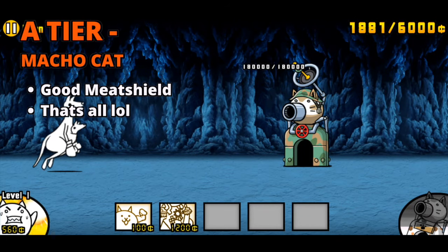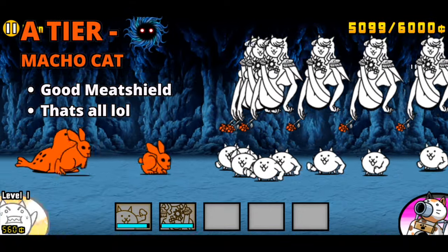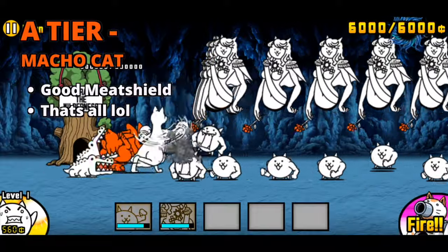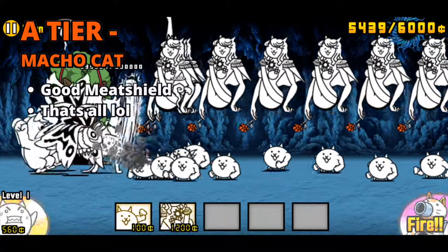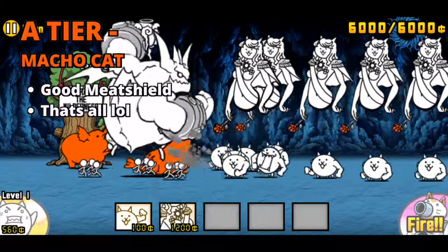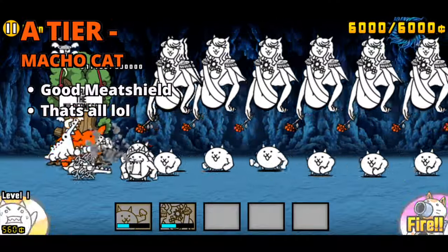In A tier, we have Macho Cat. He is a very good meat shield as there are only three meat shields that the average person has at this point, which are Wall, Macho, and Samba. As everybody knows, meat shielding is one of the most important aspects of the game, and especially against bosses like Raging Bahama.